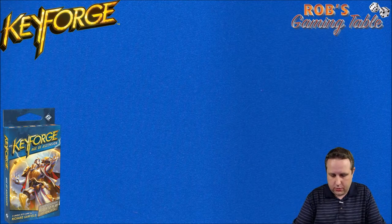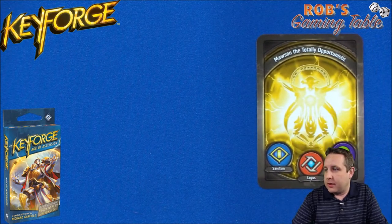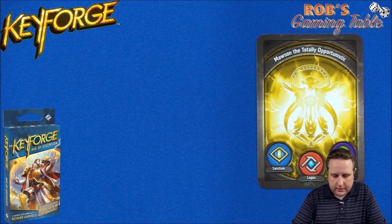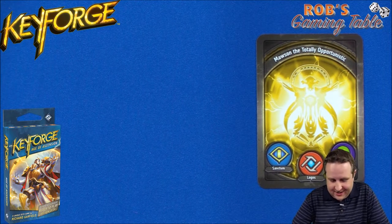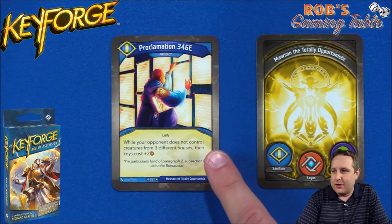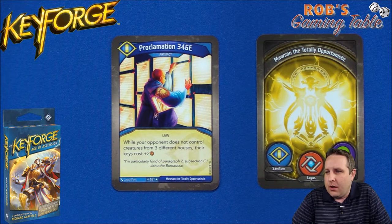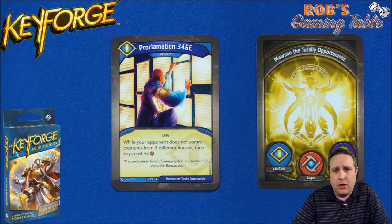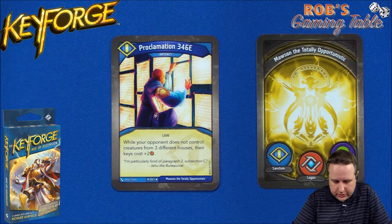No Mavericks or Legacies in this deck. Starting off with Sanctum — and we don't have an Untame this time, which is nice. The rare out of Sanctum is Proclamation 346E, one of the better rares in the new set. While your opponent does not control creatures from three different houses, their key cost is plus two amber — a great stall card that delays your opponent from forging.